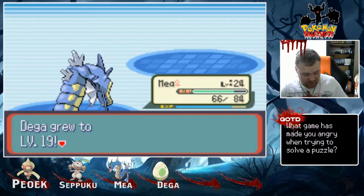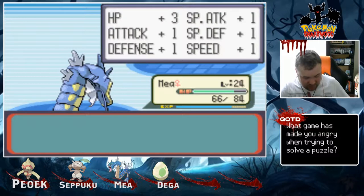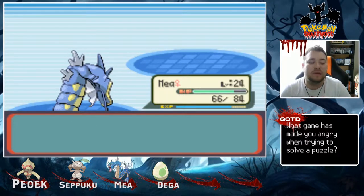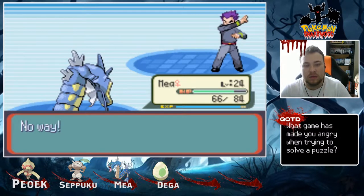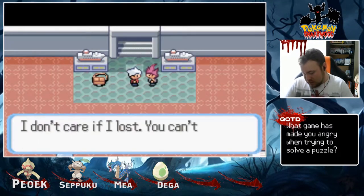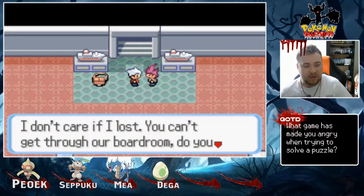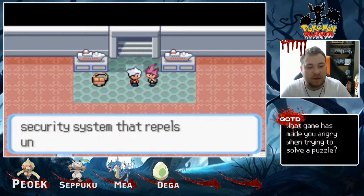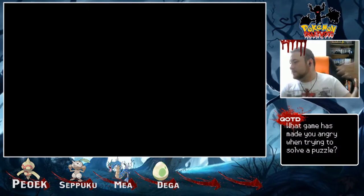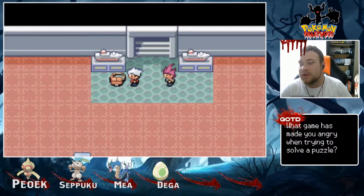Dega's now level 19, very good. Egg Bomb — interesting. The enemy says: 'I don't care if I lost. You can't get through our boardroom. We've installed a security system that repels all intruders.' We won 12,000 in prize money. Okay, so a couple of things about this area — why is it playing this music?